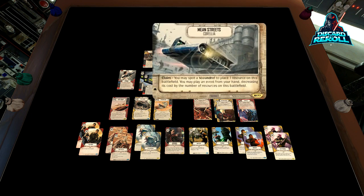Moving on to the battlefield, it's Mean Streets of Corellia. It says Claim: you may spot a Scoundrel — so we're going to be able to spot Leia — and it says place one resource on this battlefield. You may play an event from your hand, decreasing its cost by the number of resources on this battlefield. This becomes relevant as we get into some of the events. Scoundrels got the most love out of any subtype with Convergence, so keep an eye out on this battlefield — I think a lot of people are going to be using this.